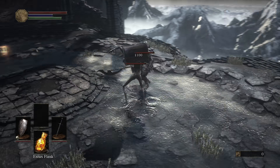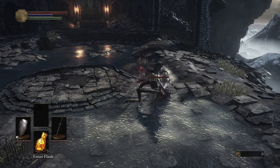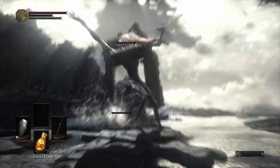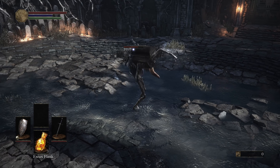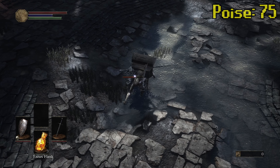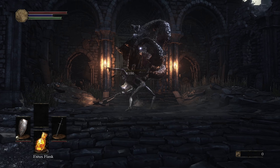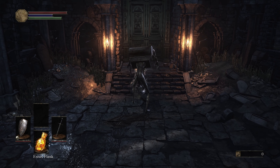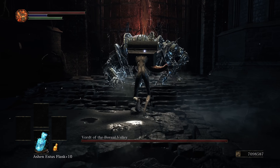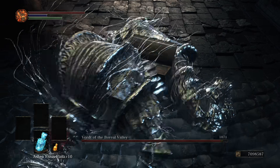Oh wow, we hit like a truck. Let's go for the grab — let's throw some kicks in here too, because why not. We didn't even flinch. In case you didn't know, the mimic has very good poise — it's 75, which is just 10 short of a black knight's. Oh, poise break — smashed, absolutely smashed, he had no chance. It was at this point in the run when I realized something: this grab is busted.